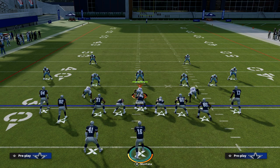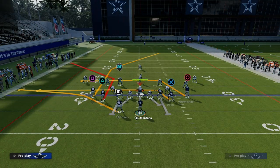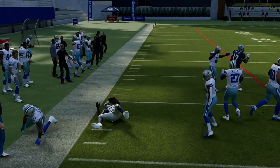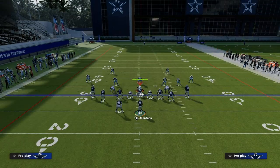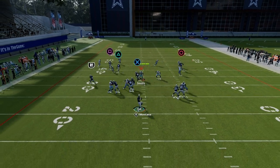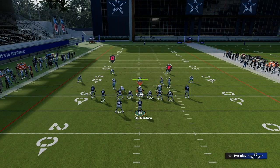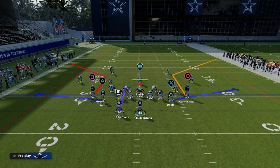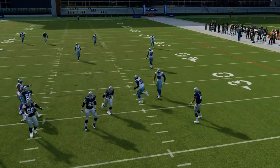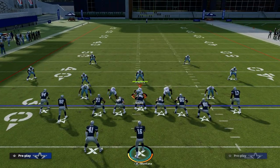With tight formations, not only can this beat man coverage, it can also beat zone. The Flood is going to be to the short side of the field, which allows the deep post to be a clear-out route, and you can throw it consistently against a quarter or outside third zone. For match coverage, this post is going to be one-on-one over the top for a potential touchdown. If they put a deep half safety to try to prevent against getting bombed over match coverage, it actually makes this Flood play significantly harder to stop.